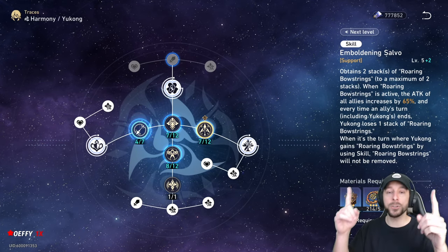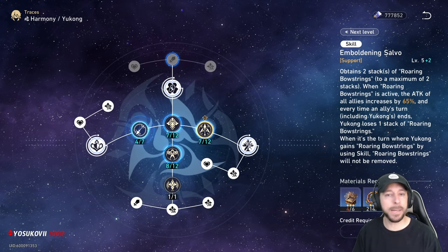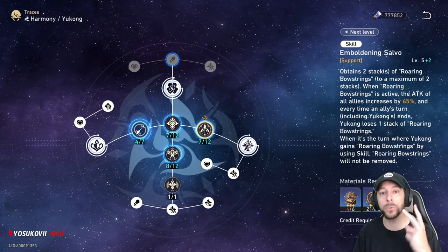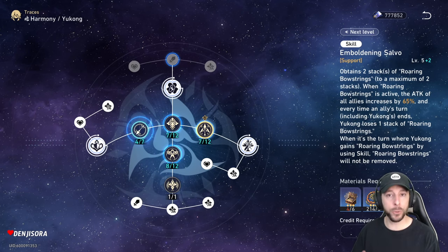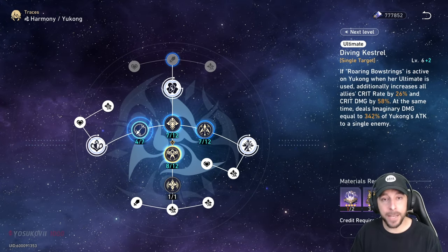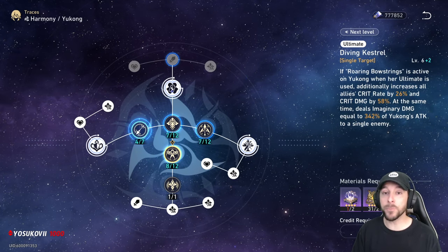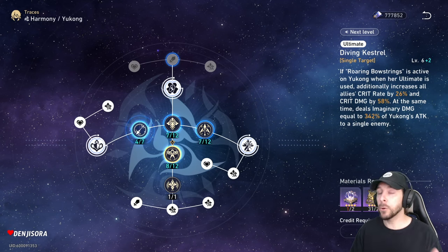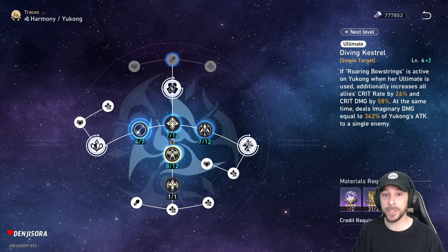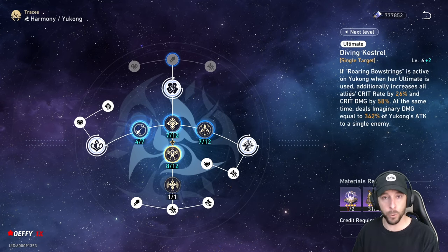Yukong's skill, Emboldening Salvo, will apply the buff Roaring Bowstrings to your allies for two turns. Depending on your trace level, you're going to get some sort of an attack percentage boost to your team. And although Diving Kestrel's primary objective is to deal damage to the opposition, if Roaring Bowstrings is active courtesy of Emboldening Salvo, you'll also get two additional buffs: a crit rate and crit damage buff that will last throughout the duration of Roaring Bowstrings.